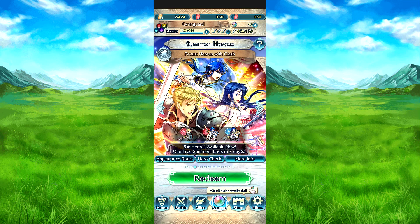The focus banner is based on the Clash skill. The Clash skill grants a stat buff equal to the number of spaces moved, up to four. If the unit's HP is at least two or above, it also neutralizes penalties to two stats.